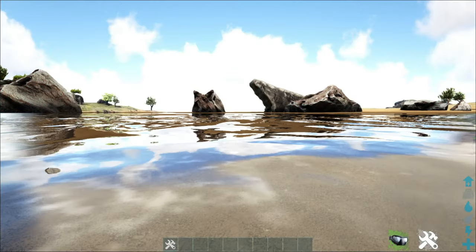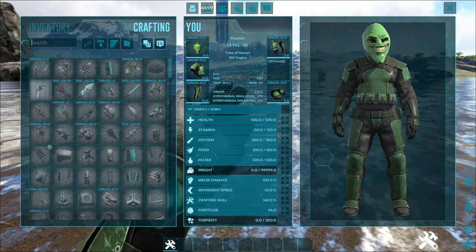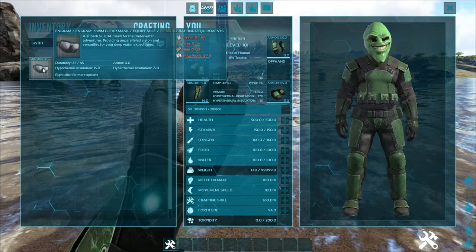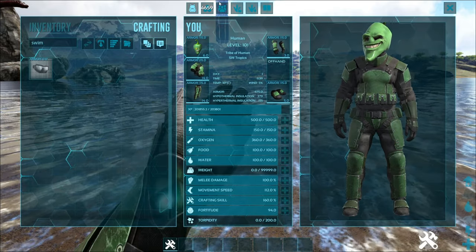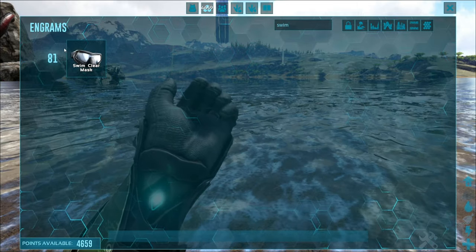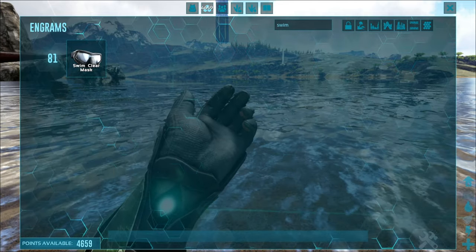Alright, shark safe now. With the Swim Clear, you actually craft it in your inventory instead of on a fabricator, and it costs the same things that a regular scuba mask does. You won't need a fabricator, but you will need the same materials as the scuba mask. In the engrams it's called Swim Clear. You unlock it at level 81, you craft it on your person, and it does require the scuba mask engram to be unlocked.